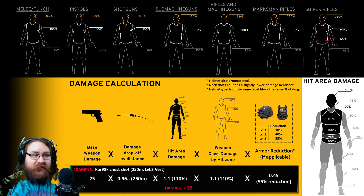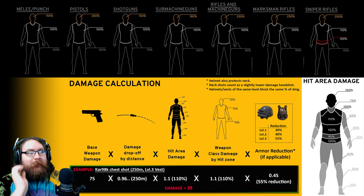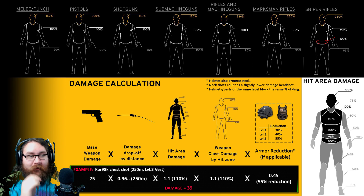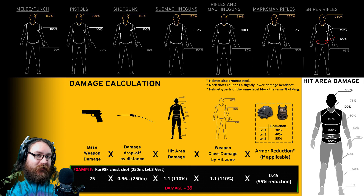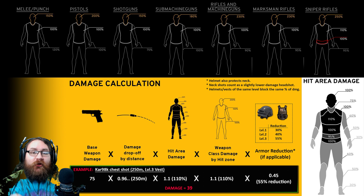The main info you need to know is all in the yellow section in the center. This is the basic formula for how the damage of every single shot is calculated. To simplify and make it easy to understand, I'm using a very specific example: a shot to the chest with a Kar98, with a target wearing a level 3 vest at exactly 250 meters away.